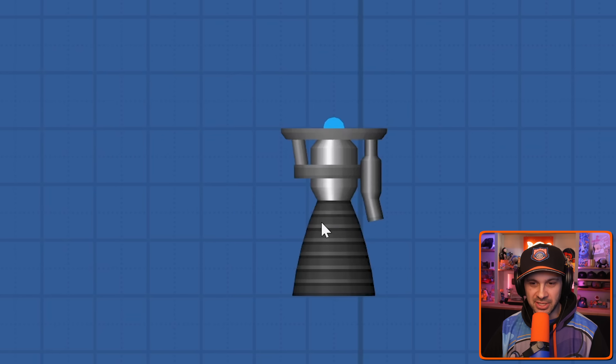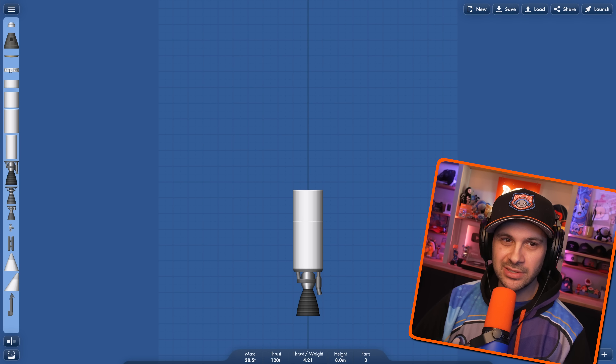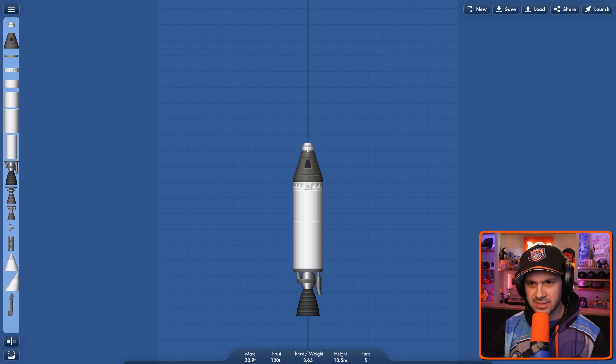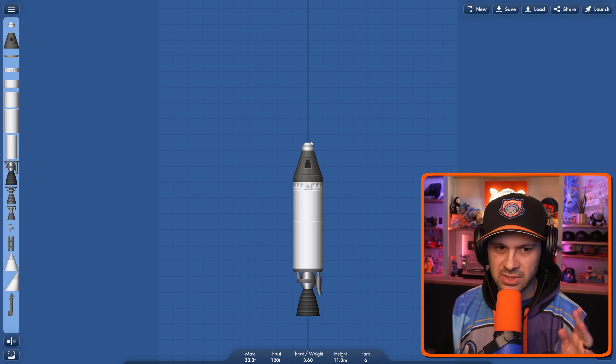You probably want engines, right? Those seem important. And then this is the fuselage — that seems important. I know you're supposed to have multi-stage sort of stuff going on. That must be some kind of shield or something. That's where the actual astronauts go. That's the tip of the rocket, so that's what's gonna blast through the atmosphere, probably.